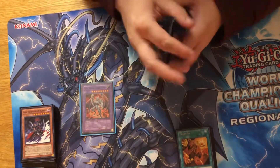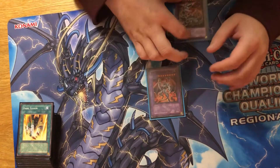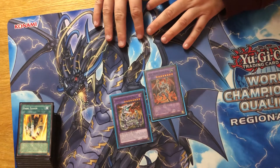That is the main deck. It has 41 cards. The extra deck is three copies of this card — that's all that matters — and as many copies of this card as you want just because of the side deck.